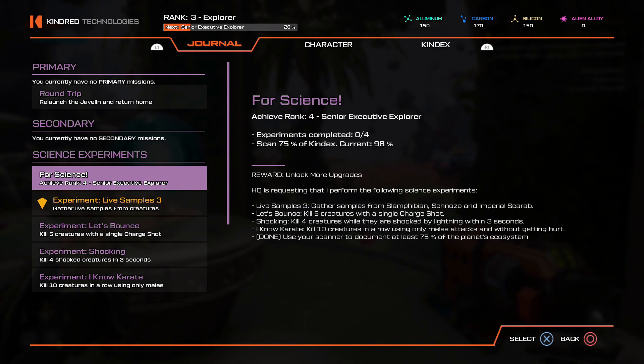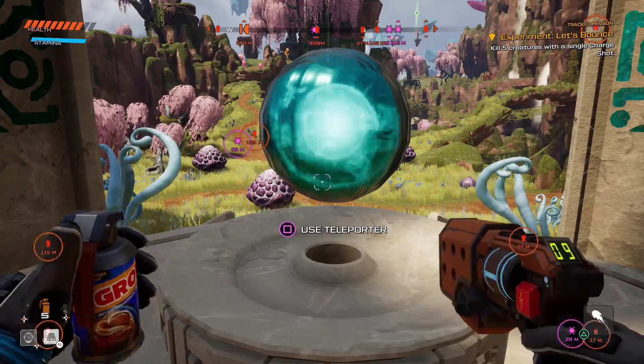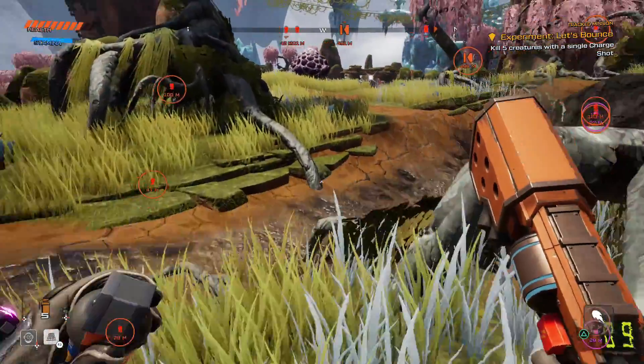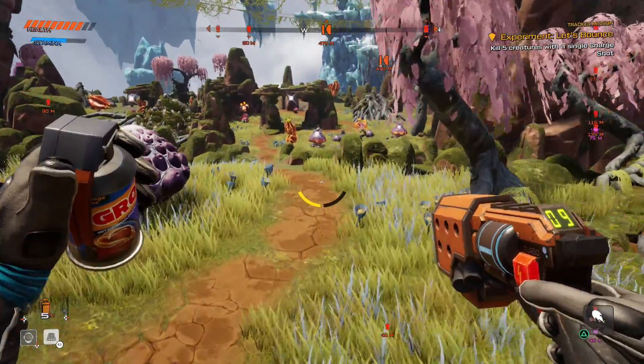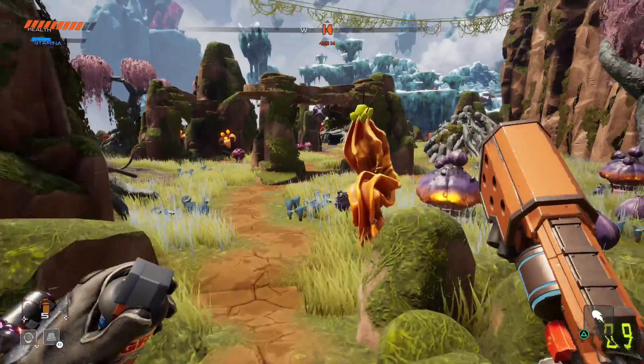The next one: you need to kill five creatures with a single charge shot. You're going to need to unlock the charge shot in the 3D printer first. We're going to use our favorite little creatures, the puffer birds. Go to the location I just showed you, and throw down a couple of baits so you can group them up together. I recommend getting to a higher ledge so you can look down at them and shoot directly in the middle — you'll be able to get all five.